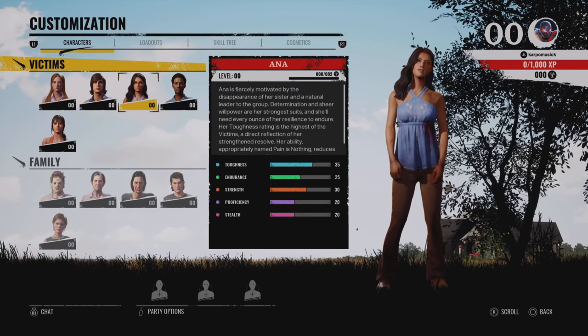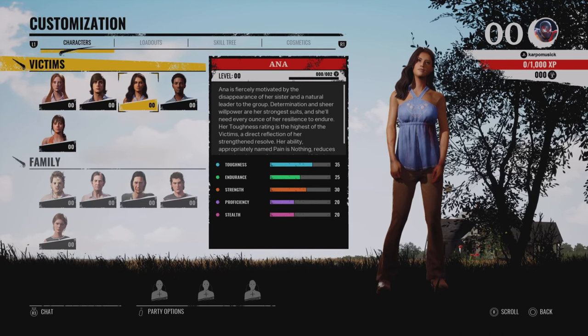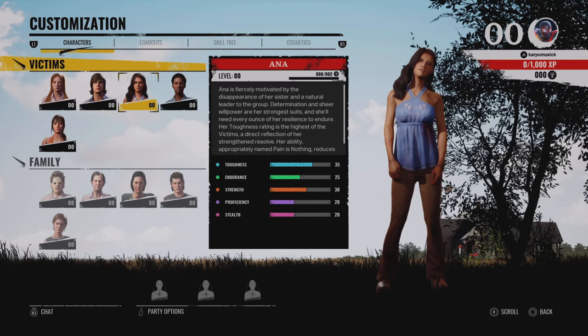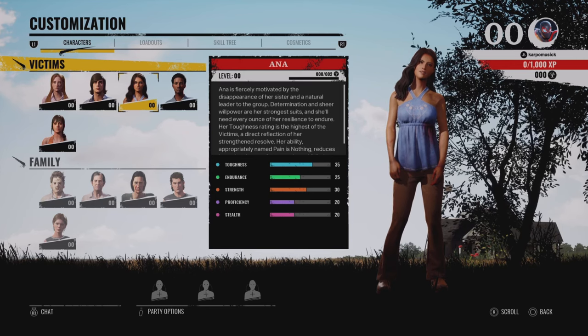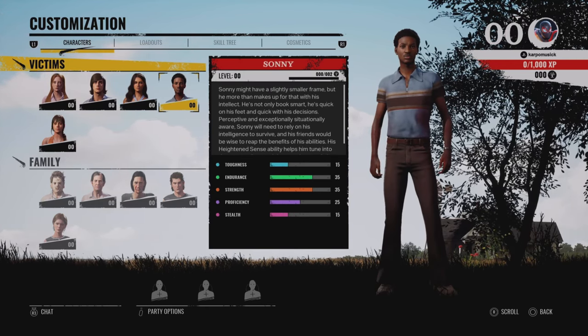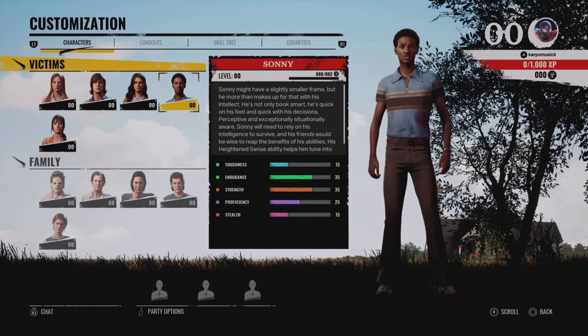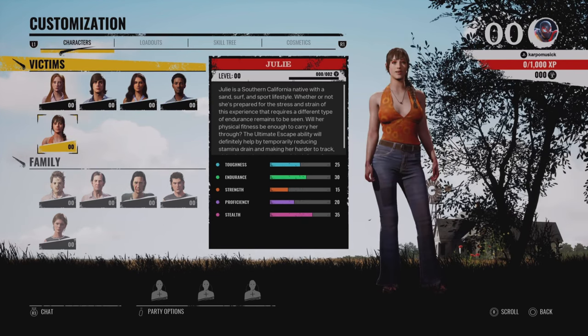Moving on to Anna, she has some pretty decent stats. Toughness 35, endurance is 25, strength at 30, proficiency at 20, and stealth is at 20 — almost an all-around character. Now let's move on to Sunny. Sunny's toughness is going to be very low at 15, but endurance and strength are high at 35. Proficiency is going to be at 25, and stealth is going to be at 15.